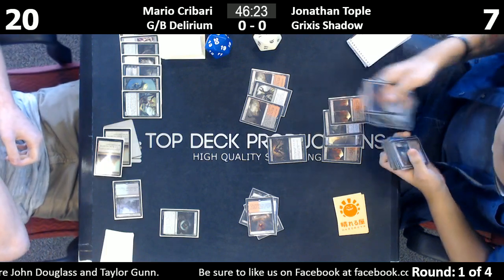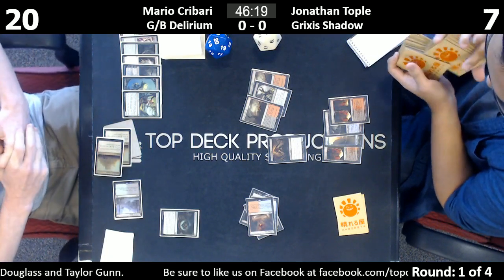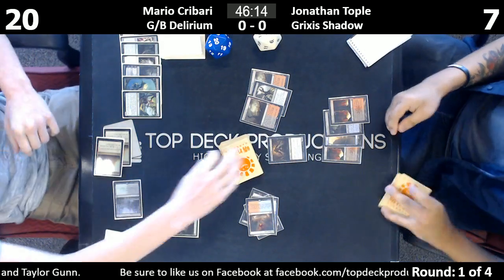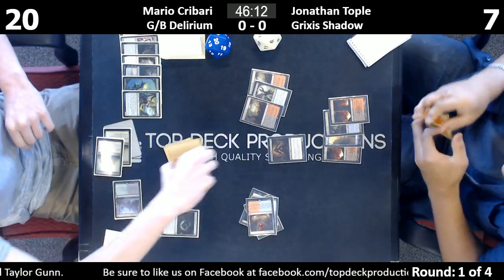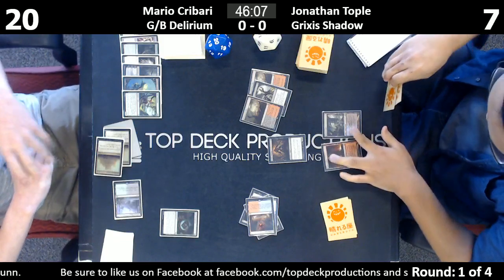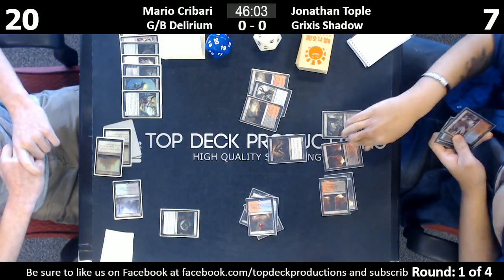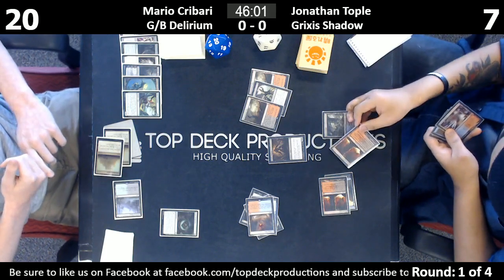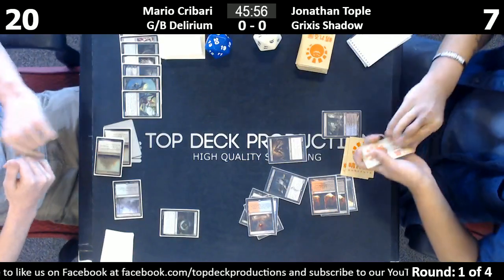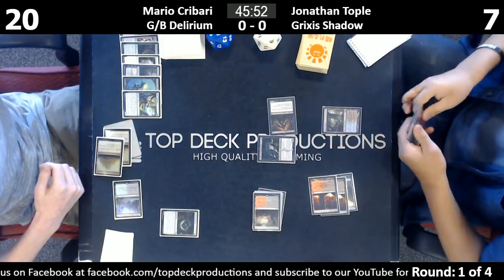I could see casting the Vessel if you knew you were going to pop it next turn and you needed a land. But if he had the Satyr Wayfinder and was going to cast that on his third turn anyway, there's absolutely no point in playing this Vessel out. That was probably the worst Fatal Push ever — if your opponent's filling their graveyard with various card types, you're helping them out.